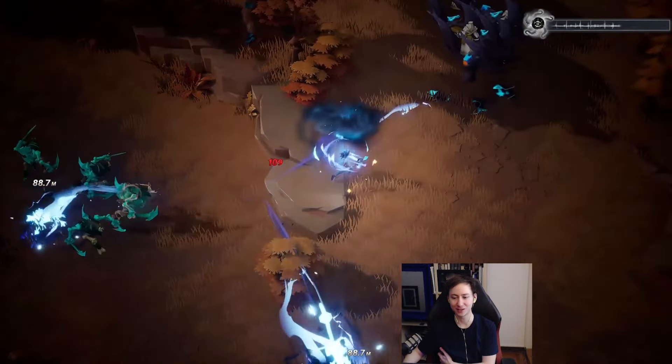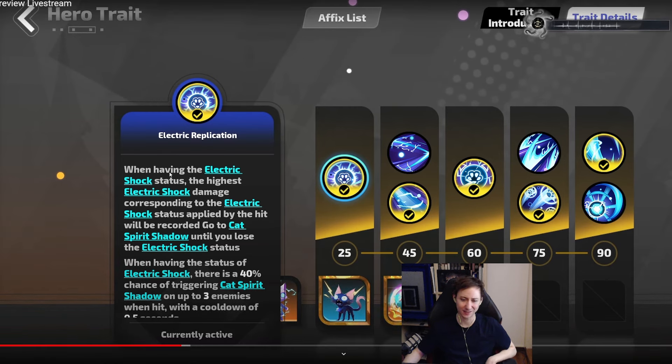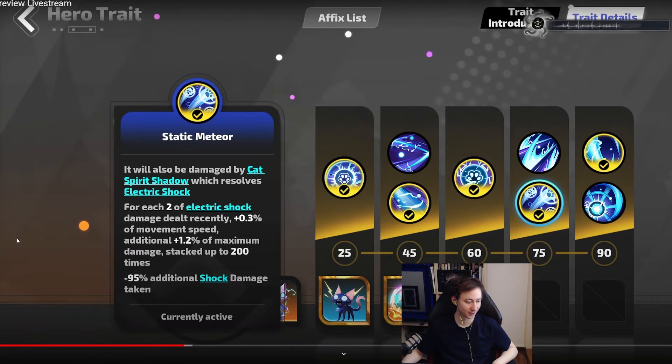That's definitely a great quality of life addition. This new hero trait is looking pretty insane. You'll need to mitigate self-shocks, but there are ways to do that in later hero traits — for instance, by reducing shock damage you take by 90%. Also notably, shock now ignores resistances, making it much stronger than before. You'll probably be able to make some pretty insane builds with this character, though there's not much more known beyond the fact that she looks really cool.